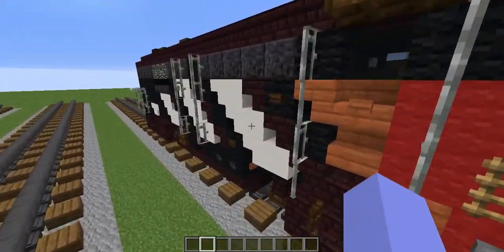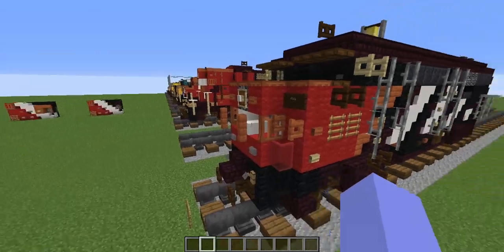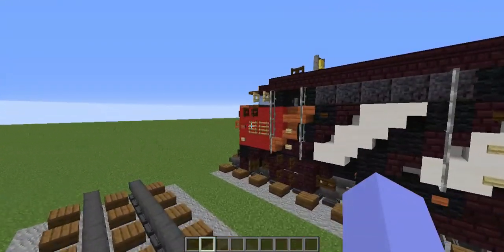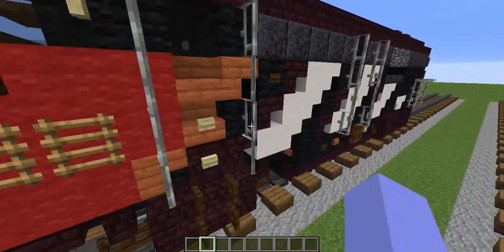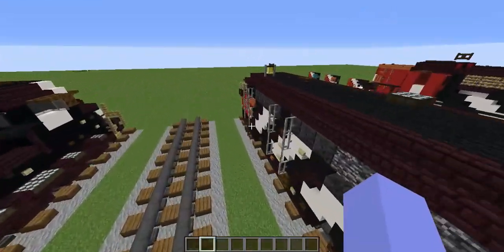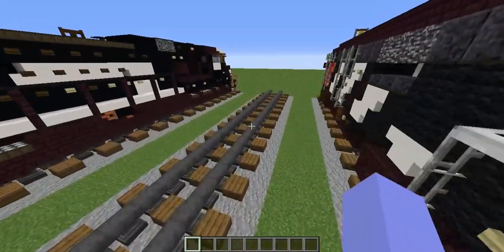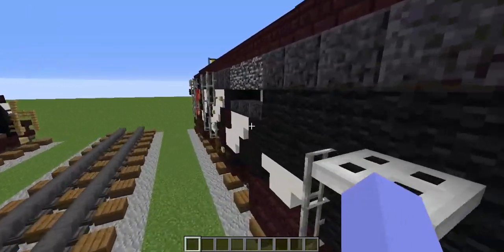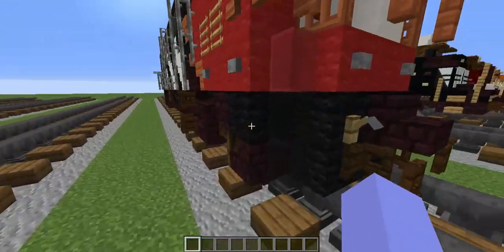Hello guys, today we're going to be building the CN, Canadian National, MLW FPA4 locomotive in Minecraft. These are very old locomotives, and pretty much all of them were scrapped a long time ago. Some similar types are in museum service, but the exact FPA4 type currently no longer runs. We can still remember the FPA4 by building it in Minecraft, and I'll be teaching you how to do that. Let's get started on the train build.